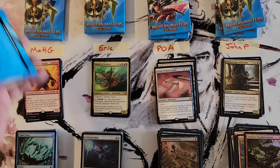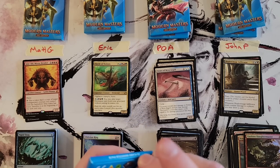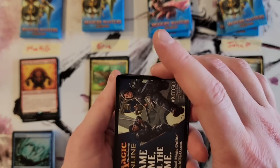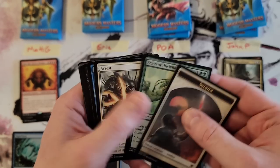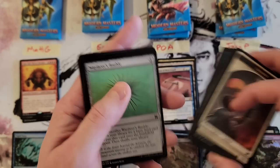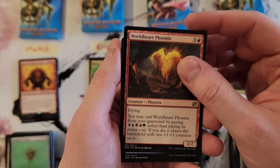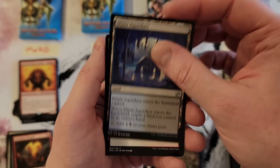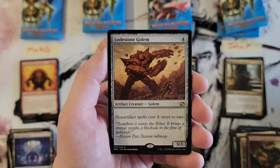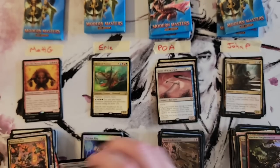Last two packs — Matt, you're up. Who's going to get that last mythic, or maybe we can find two more? Soldier token, Worldly Journey — I always like that card. Another Wayfarer's Bauble. Phoenix, Dimir Aqueduct, Wrecking Ball. Lodestone Golem — okay. And a foil Darksteel Citadel.